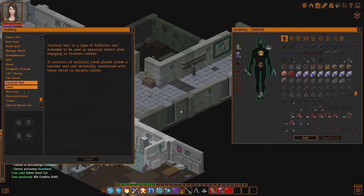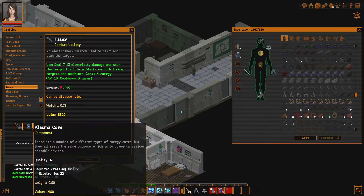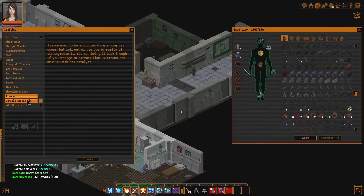Let's see — taser could be really good. In fact I probably want one, we can make one. It basically deals electricity damage and stuns the target for one turn, works on both living targets and machines. That's probably not as useful as it once was.